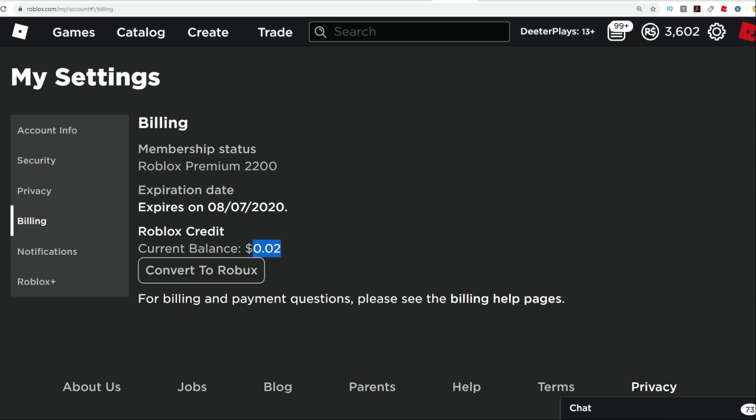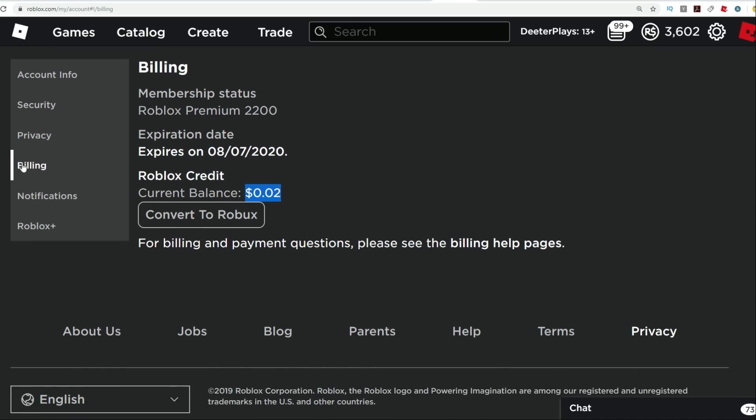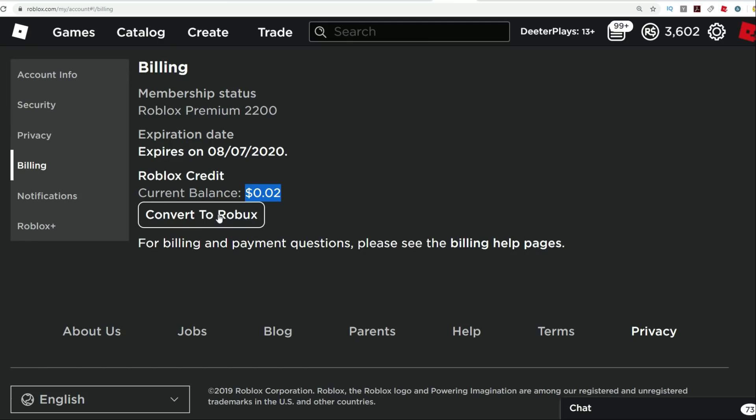We also have a new updated feature here in Roblox. If you go to settings and you go over to billing, there's this new feature. You know how if you get a Robux card it gives you a currency and then you try to exchange that for Robux and there's still some leftover — sometimes there's just a couple cents, like I have two cents here. Now what you can do is go into the billing part and you can convert that into Robux. So even small amounts — basically two cents is two Robux.